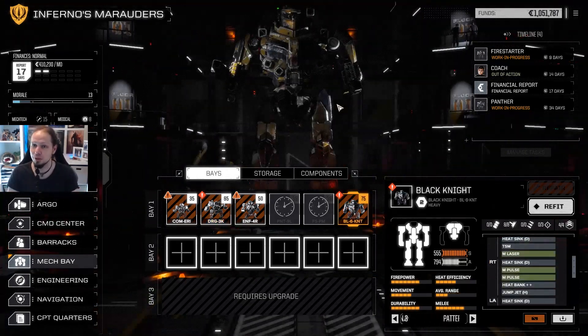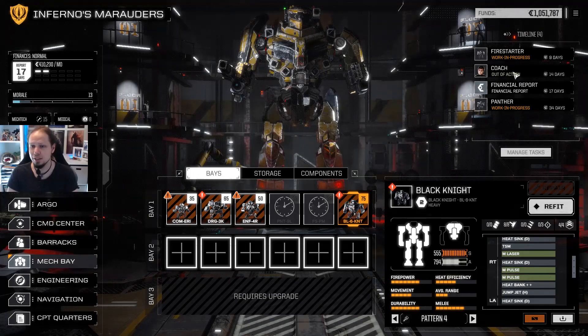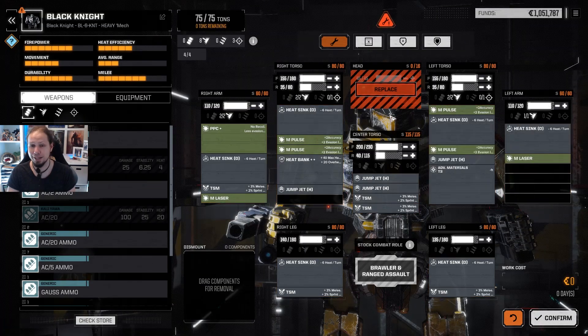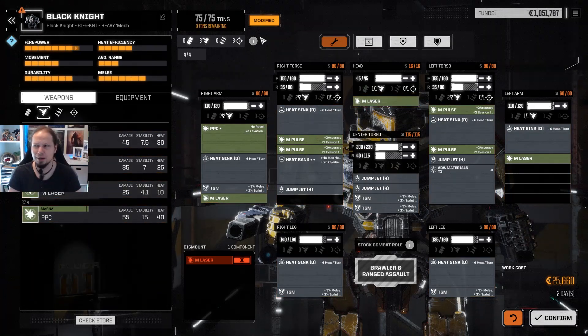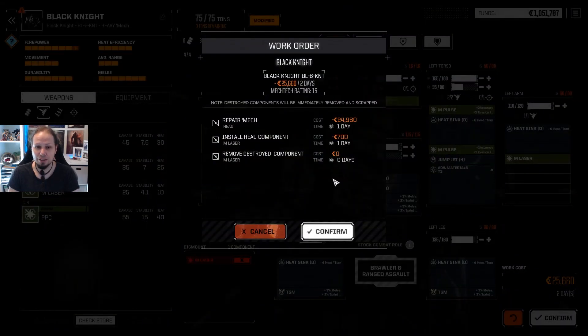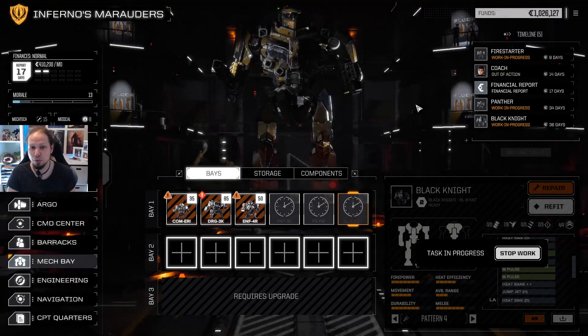So let's refit everything and then do another mission here. Coach is out of action for 14 days and he's one of my better pilots right now. By the way, patch 1.1 also included some nice quality of life features. For example, we can see the C-bill cost and the duration for the refit before we hit the confirm button, so we can fiddle around and then confirm it. Very nice, Hairbrain Schemes. One or two days and 25,000 to replace the medium laser.